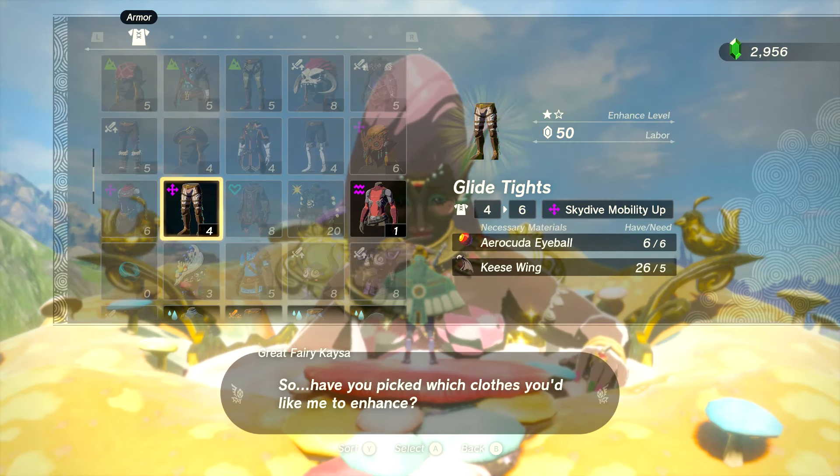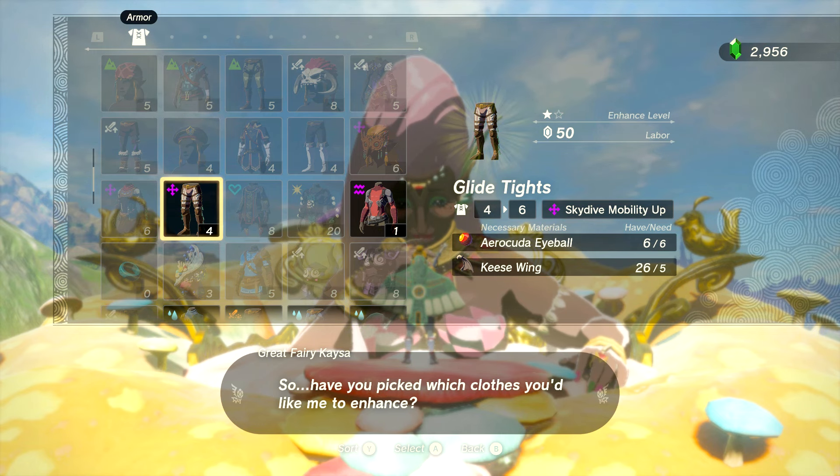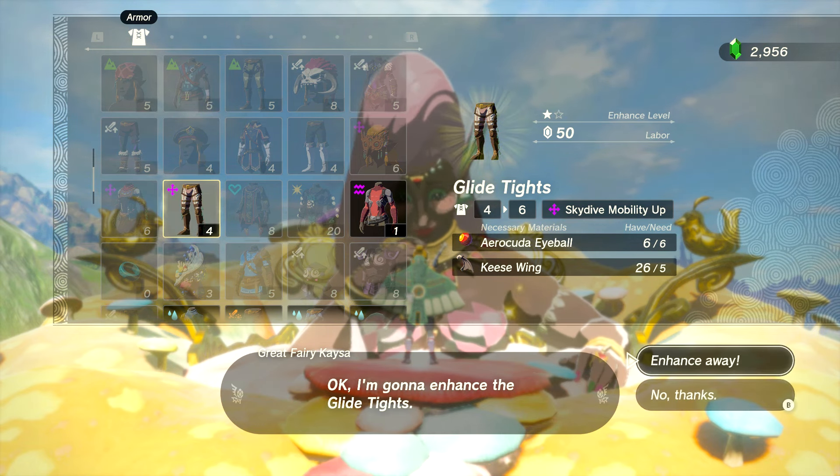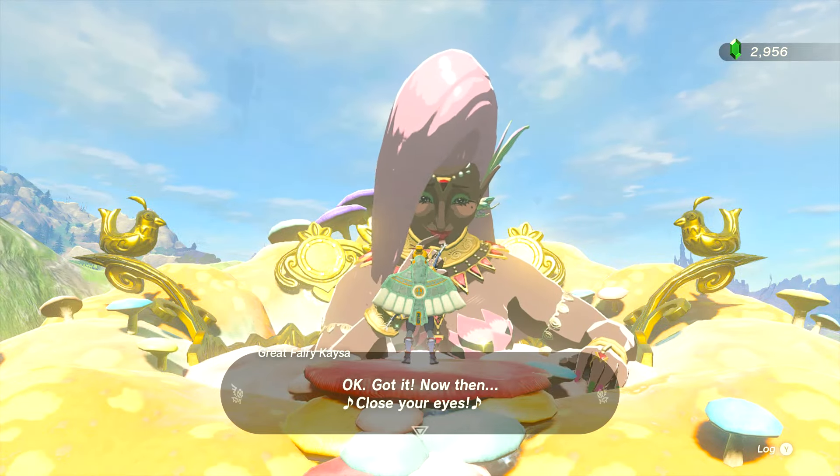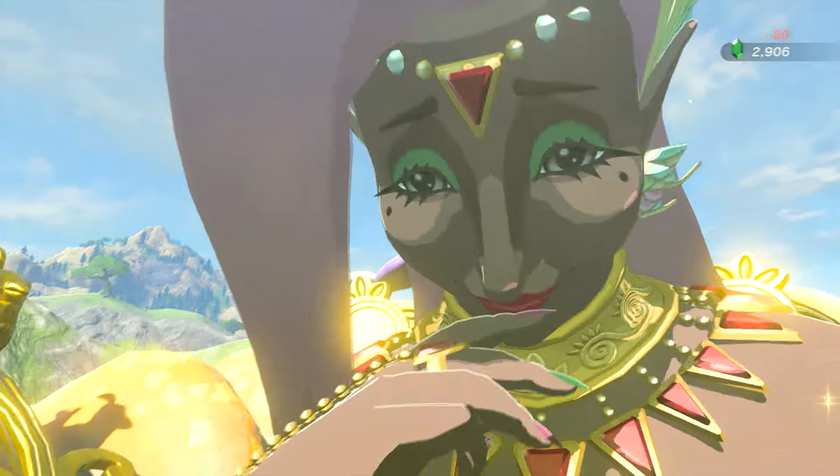Let's see what else we've got. More for the glide armor. Arrow cuda eyeball, six out of six. Plenty of keese wings, though. And that'll give us the set bonus for the glide armor - yes! Keese wings are obviously not a problem.